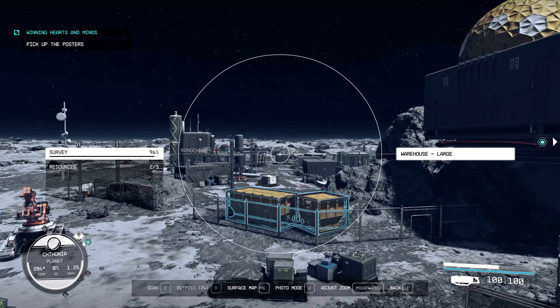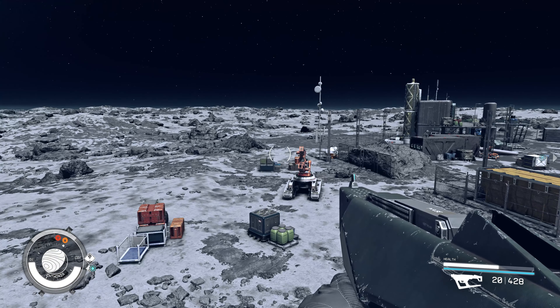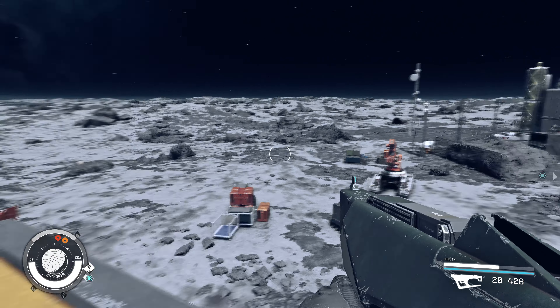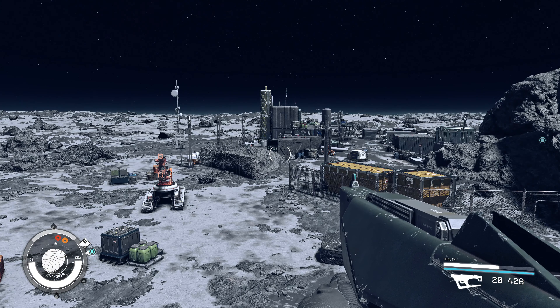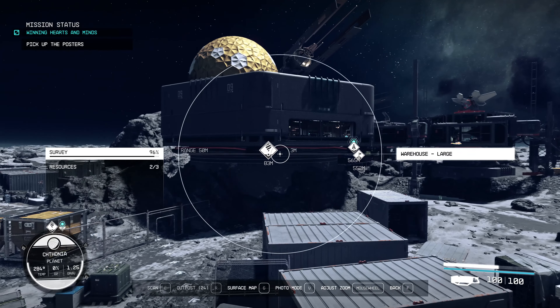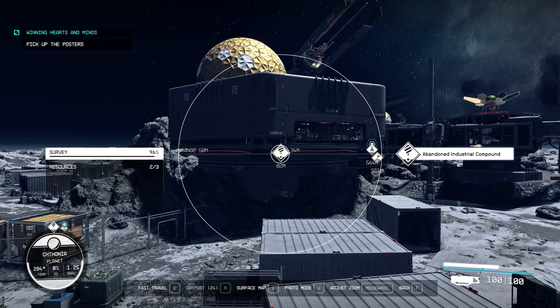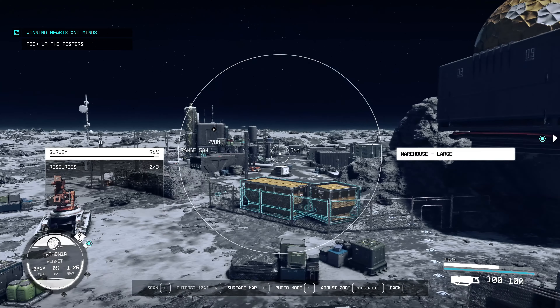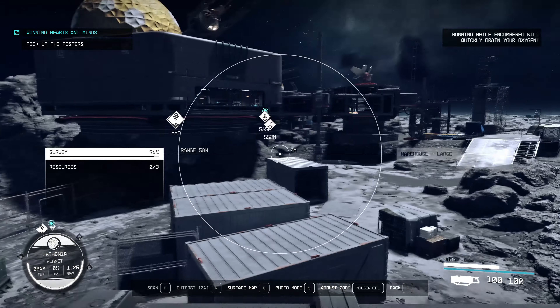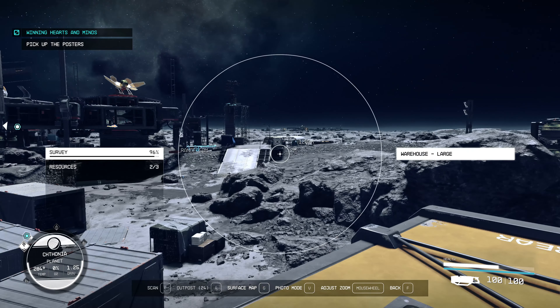Hello everyone and welcome to the channel. If you are just starting to play, or you're starting a new game plus in Starfield, and you have no credits for buying manufactured resources or other resources, you can find special places on the planets called abandoned industrial compounds. You will find a bunch of warehouses with resources there.